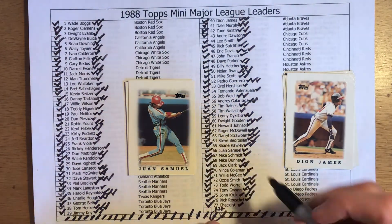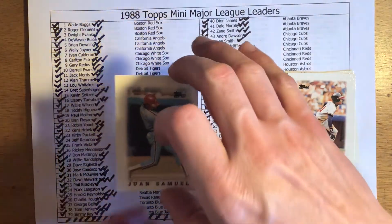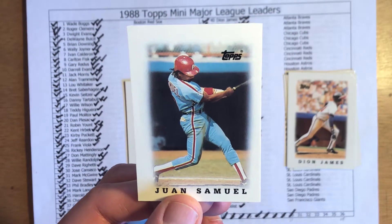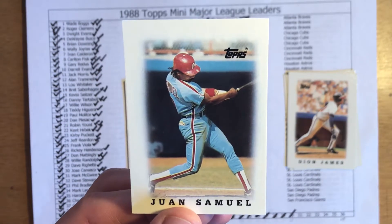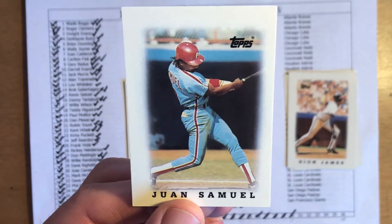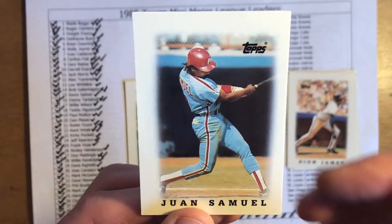Juan Samuel is up next. Samuel came out of the Dominican Republic and was a rookie second baseman with the Phillies. He spent a long career with the Phillies, Mets, I think the Tigers as well, maybe even the Orioles. Samuel had a lot of speed and a little bit of pop — he also knew how to strike out. I believe in 87 he was a league leader in steals, doubles, and also triples.